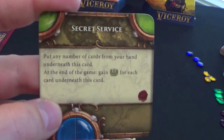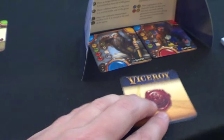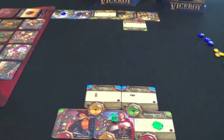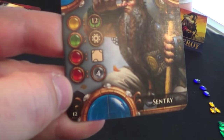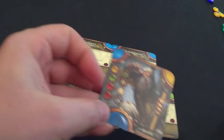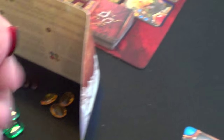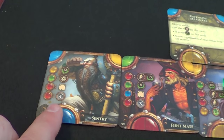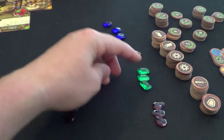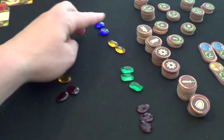I drew the Secret Service card — not thrilled about it honestly. I put it behind my screen. Now we each select one more card. I'm number 12, she's 71, so I place first. I take this card and place him on this side, costing me one red gem. In exchange, I get four gems of my choice — two reds, a yellow, and a blue.